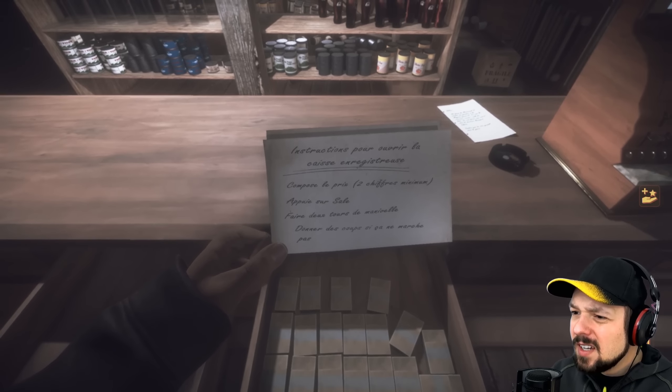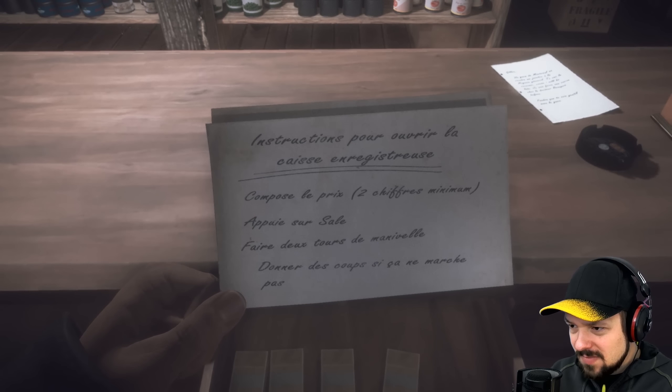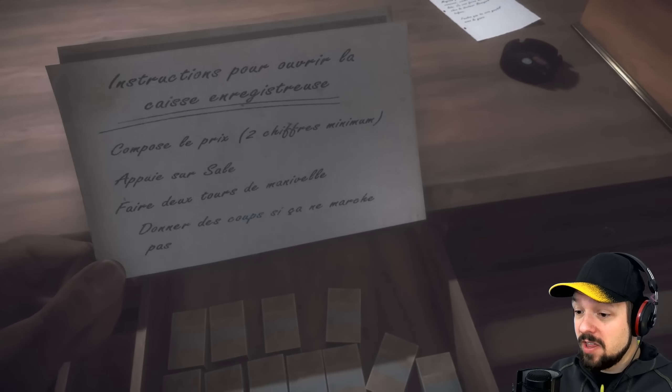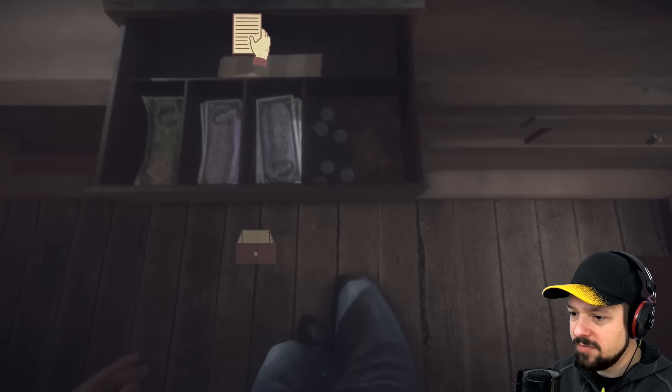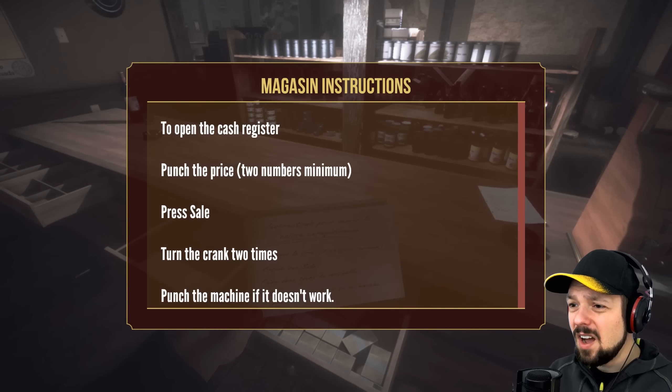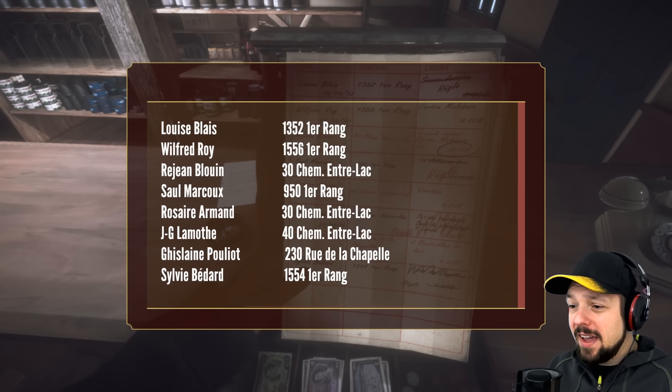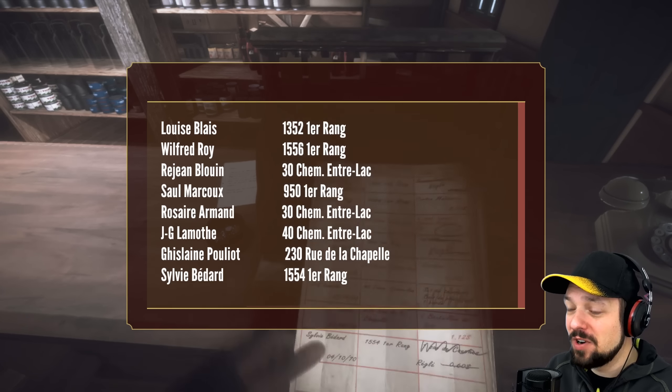What does this note say? How to open the cash register — compose a price, minimum two numbers, sell the stuff. I have no idea what the rest means. I wish I would remember some of my French. Two numbers — twelve — and sale. There you go. There seems to be some marked stuff — it sounds like a list of sales. I wonder if that's ever gonna be useful. Louis Blay. I guess these are just addresses.